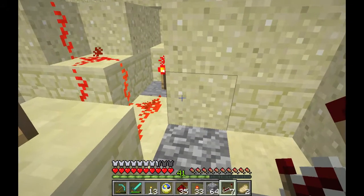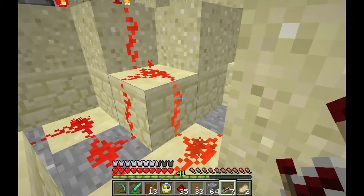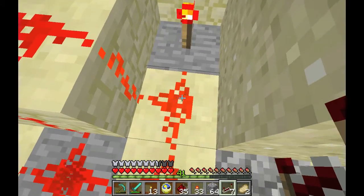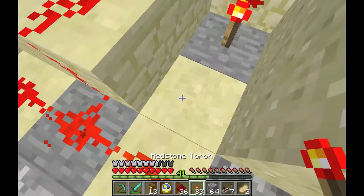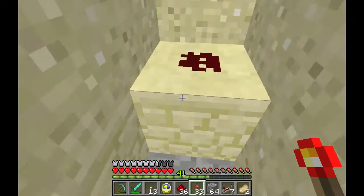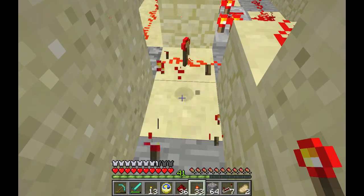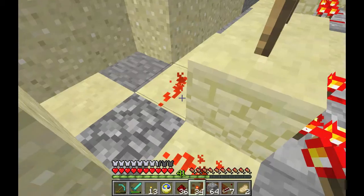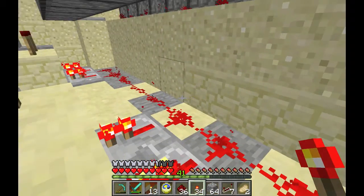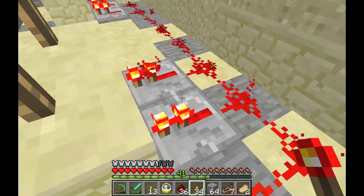Now this is what I wanted — they're all off. So when I remove this torch, they should all go on because they're no longer receiving power from anywhere. And I have no idea why I just did that. And here is where the nightmare really begins. I really started freaking out at this point. There's no power feeding into the redstone, but the redstone is still lit.